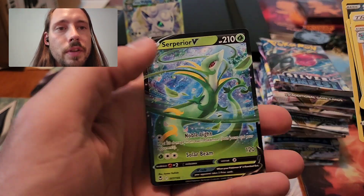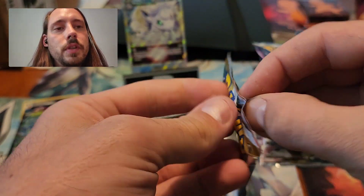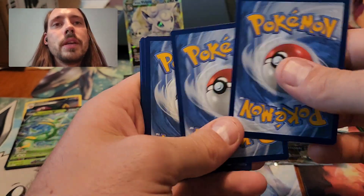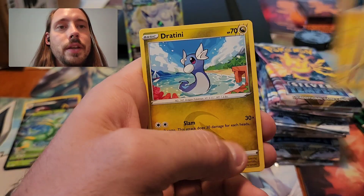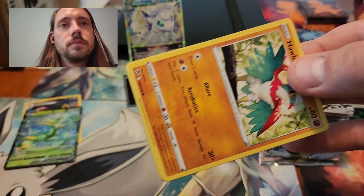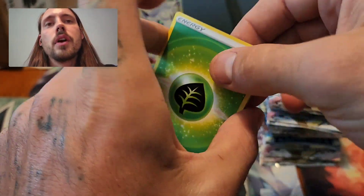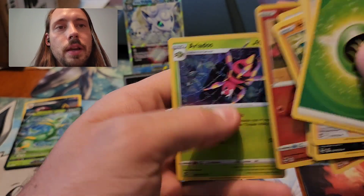It's a pretty cheap way to get Evolving Skies — Superior V — which is not a very easy set to find at MSRP, but I did find those four ETBs today. Obviously it'd be more fun to rip them, but historically ripping ETBs of Evolving Skies is just not a great idea. It can be, but you've got to get pretty lucky. Unidentified Fossil and Frostlass. Vulpix and an Aria Dose, but Rare Hollows don't really help the case at all. Still sitting at three little pulls.